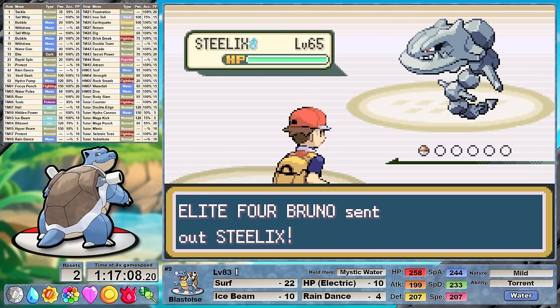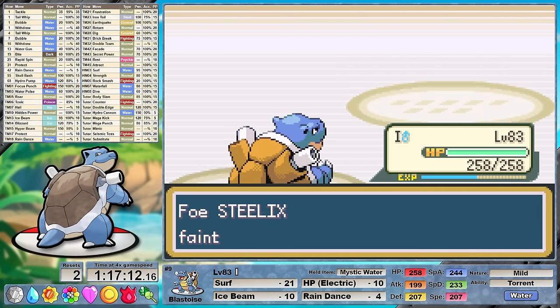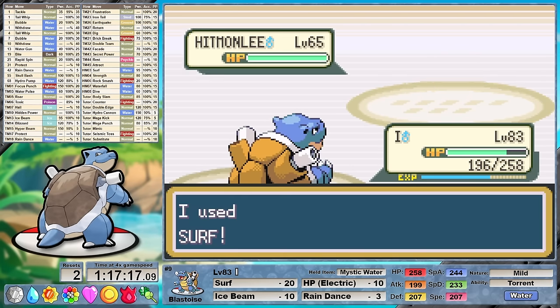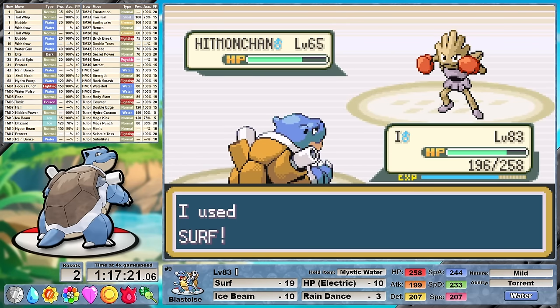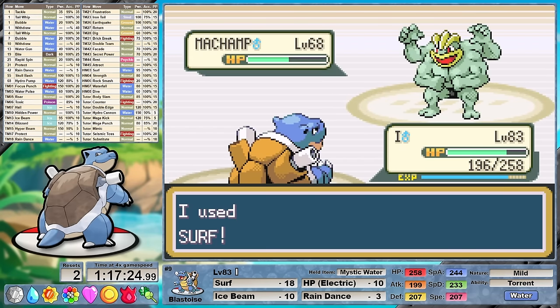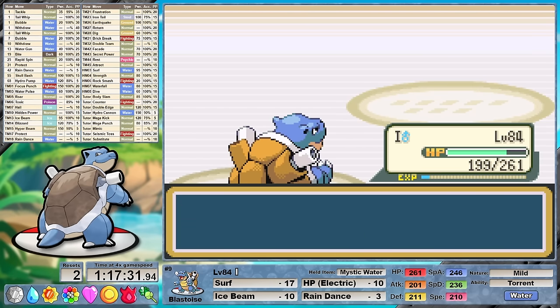Bruno once again — nothing changes from last run. I take out his lead Steelix immediately with a STAB super effective Surf, and then against Hitmonchan I set up the rain. Rock Slide or Rock Tomb here does not matter — we definitely could have afforded to lose a single stage of speed. I have switched my item back to the Mystic Water, as it guarantees the one-shot against Machamp. Sorry Bruno, sucks to suck buddy.